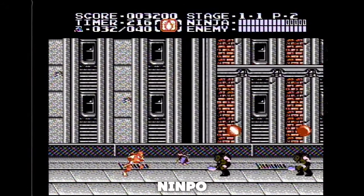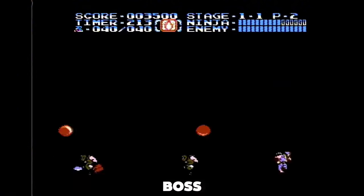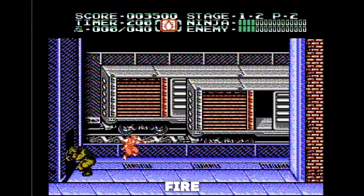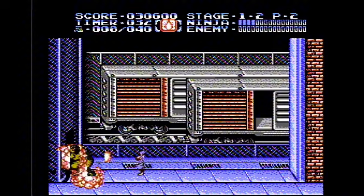Grab the final ninpo before fighting the stage 1 boss. To beat the stage 1 boss, just run up to him and slash him 4 times with the sword. Now you can boost off the boss and throw the fire 4 times. Turn around and finish him off with the dragon sword. Done.